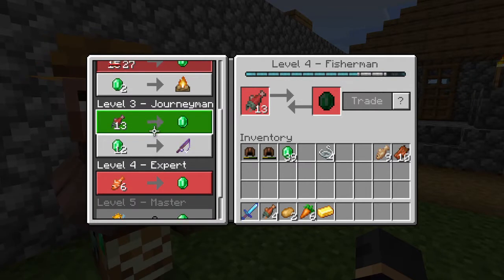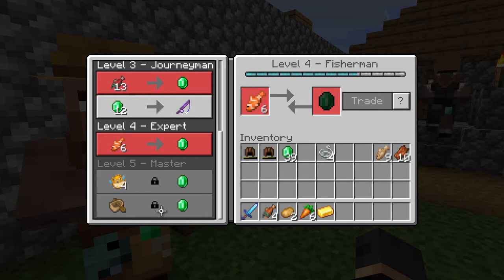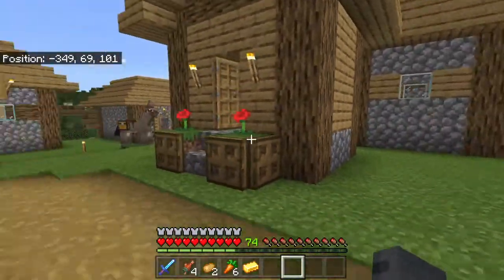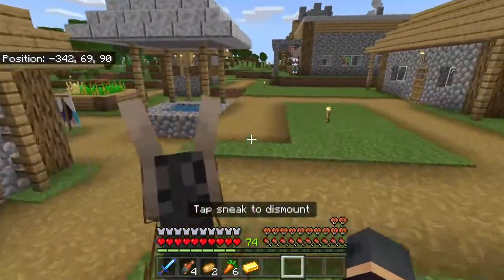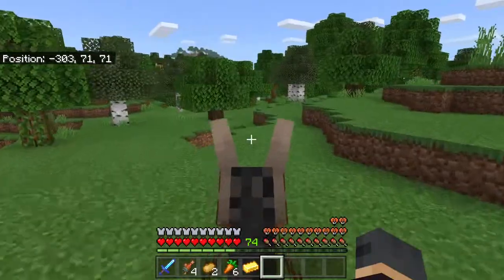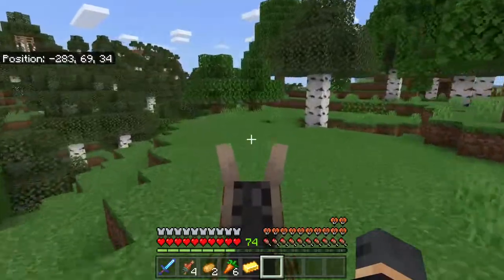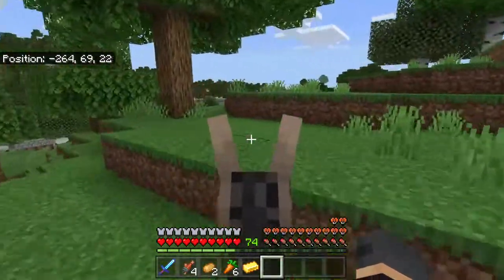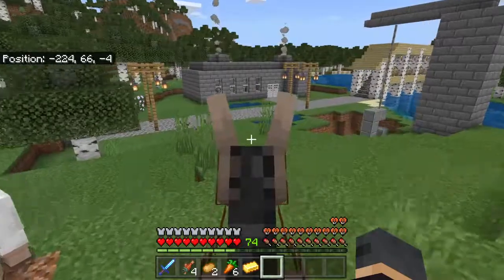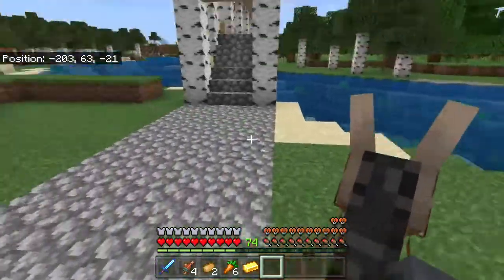Let's keep trading with him. Look at that — we can already buy the fishing rod, and his master trade will literally trade a boat for an emerald. The thing about fishermen that I like is you can literally just trade with them no matter what, and it allows me to get rid of all that raw cod. I don't care if he puts the prices up as long as it stays around 15 to 27 — that's a fair price.